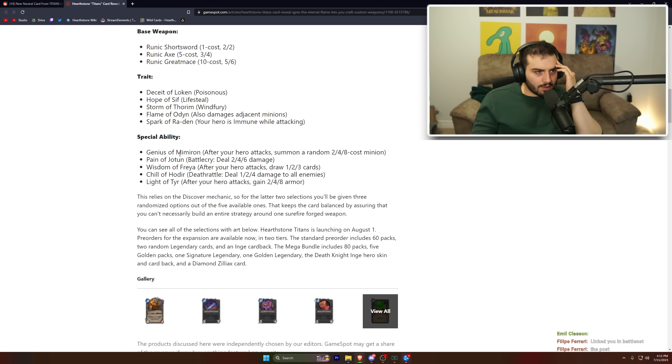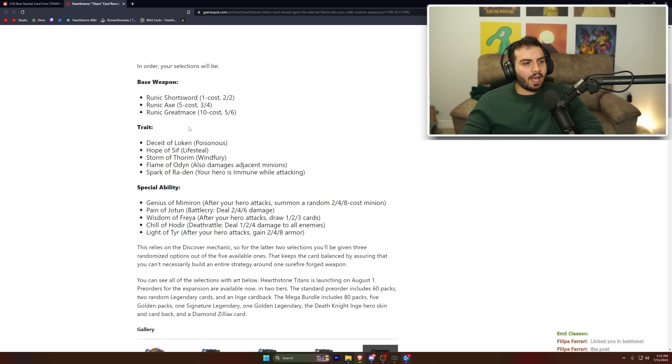The special ability option includes Genius Mimiron: if you attack, summon a random two, four, or eight-cost minion, scaling with the cost of the weapon you forged. So if you get a ten-cost weapon, you'd presumably summon an eight-cost minion.